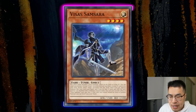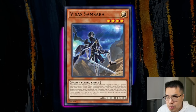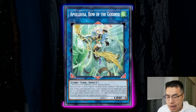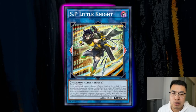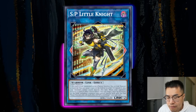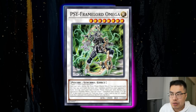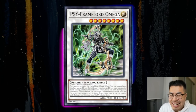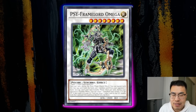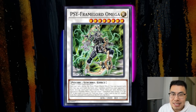This deck culminates in a strong end board. Generally, they go into Vistio Descifater plus Baron de Fleur, and also have an Appaloosa or SP Little Knight for disruption. Some players are innovating with Vistio Descifater plus Syphon Lord Omega, looping two cards from your hand and ending on double Omni-Negates plus other resources. If they had a god-like hand, they might also have SP Little Knight, which means you're basically not winning. So let's dive into the cards you need to beat this deck.